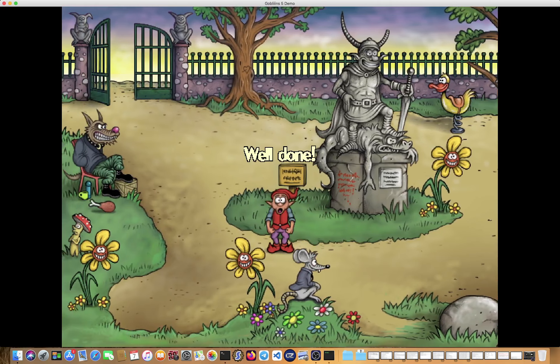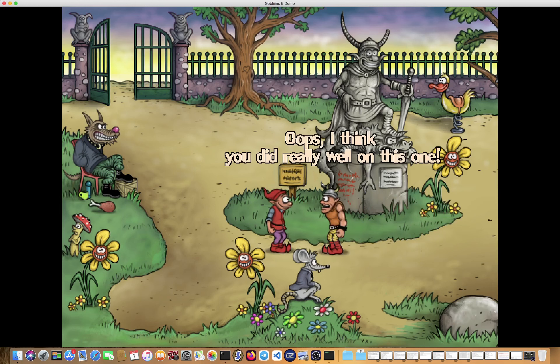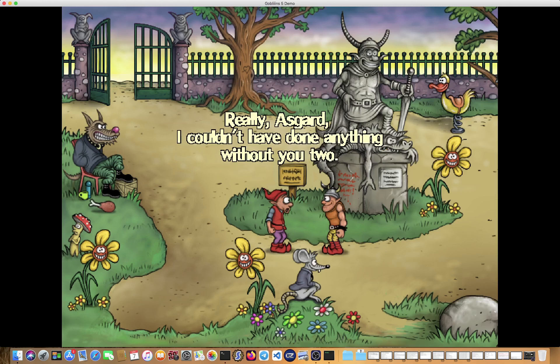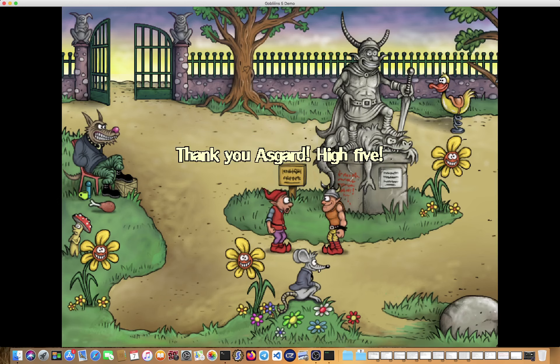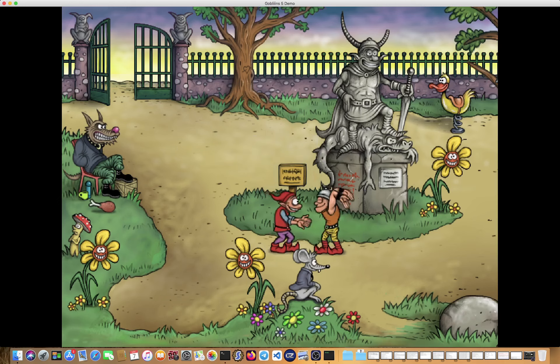Well done — and that is the first stage, the first level. 'Oops, I think you did really well on this one.' — Oh yeah, his name is Oops! — 'Really, Asgard, I couldn't have done anything without you two.' — 'For real, you really handled it well done, Oops.' — 'Thank you, Asgard — high five!'